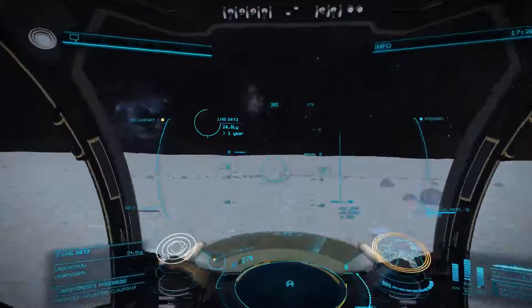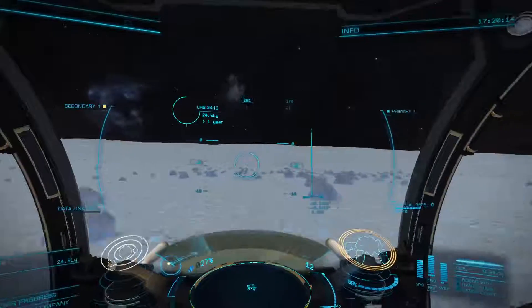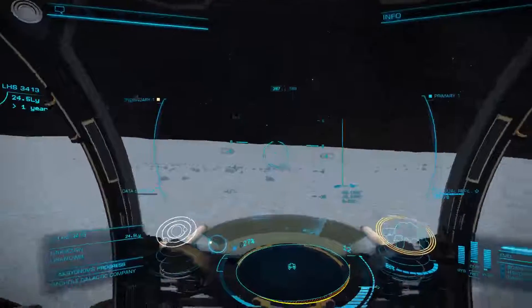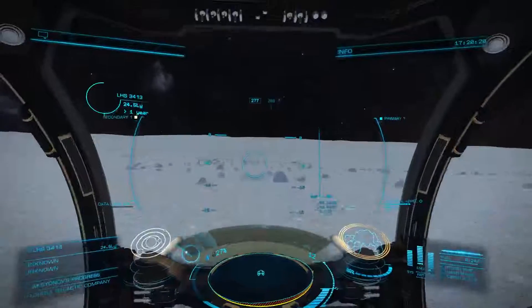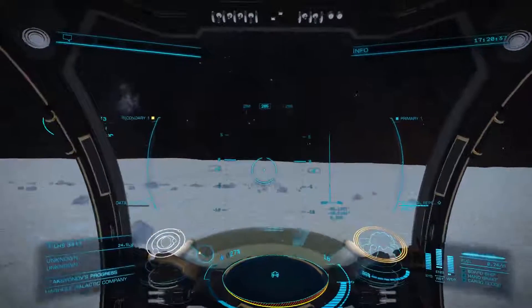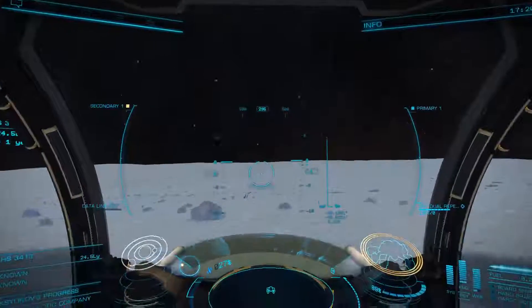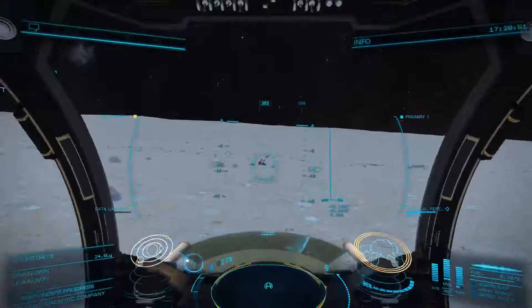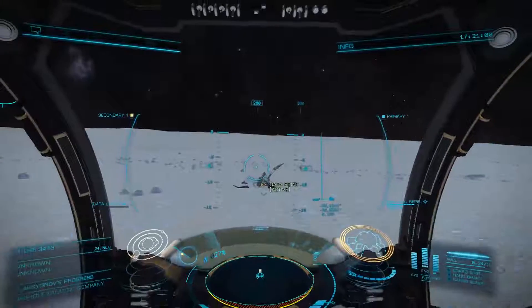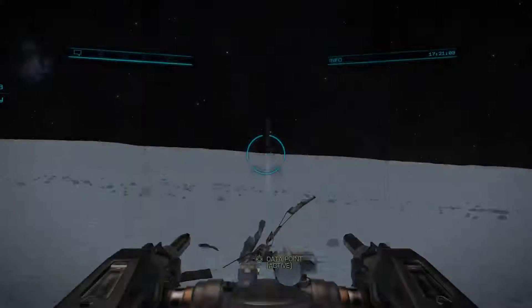Let's take a look at what this is. I'm not sure if I see it yet - it may be down there in the center. There it is. We'll see what we've got here from a distance - some kind of wreckage. Data point again. This one doesn't have a red zone around it, so it probably doesn't have any unfriendlies. So it's some crash unit, not sure what it is, but we'll scan it.